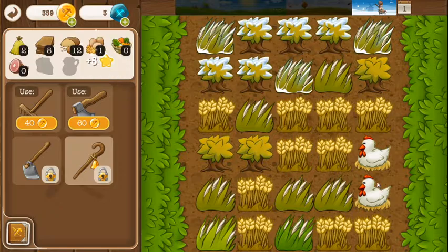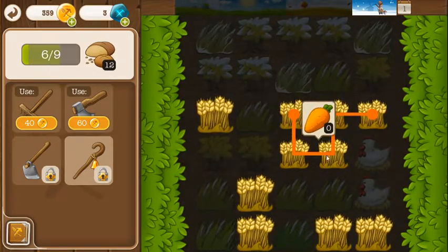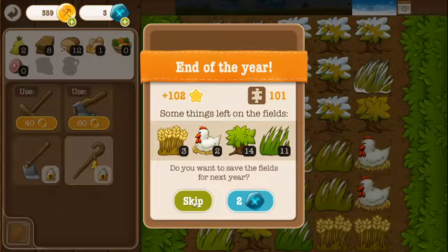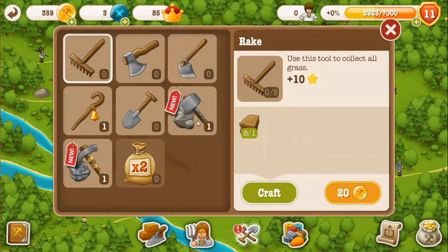And pick up all these strings. We can go bleurgh with the wheat. Bleurgh with all the wheat. Yay. Now we can build... Oh, new tools! Ooh.